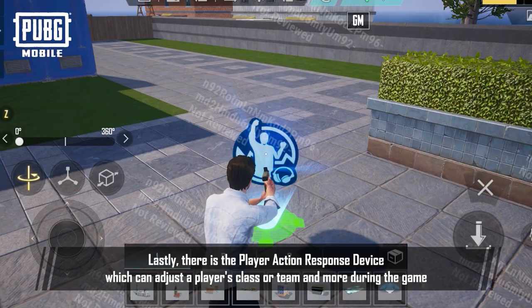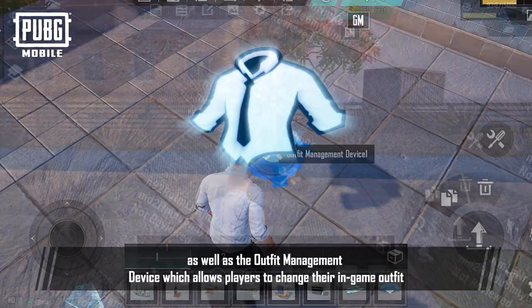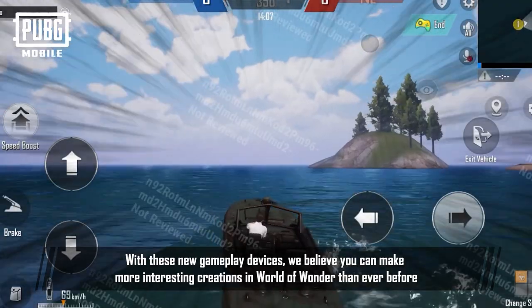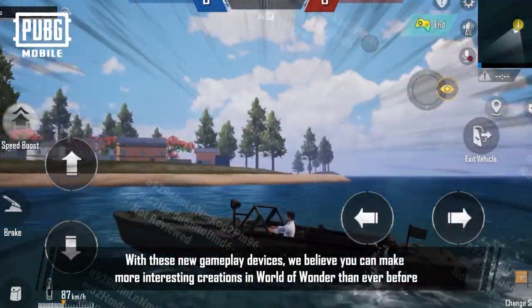Lastly, there's the Player Action Response device, which can adjust a player's class or team and more during the game, as well as the Outfit Management device, which allows players to change their in-game outfit. With these new gameplay devices, we believe you can make more interesting choices in World of Wonder than ever before.